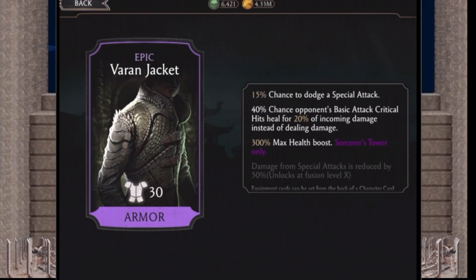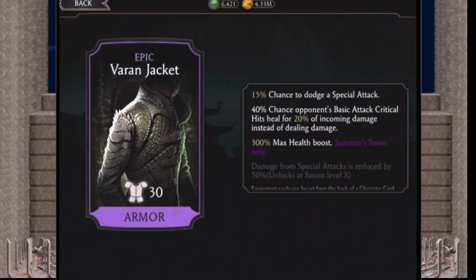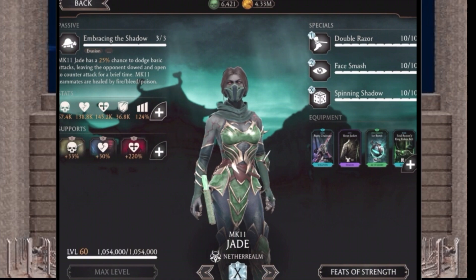The Varian Jacket also gives a 300 max health boost and a 40% chance that the opponent's basic attack critical hits for 20% of incoming damage instead of dealing damage. The dodge chance is the big one because MK11 Jade already has a 25% chance to dodge with her special, so you're just adding on to that — she's going to be like crazy invisible all the time.